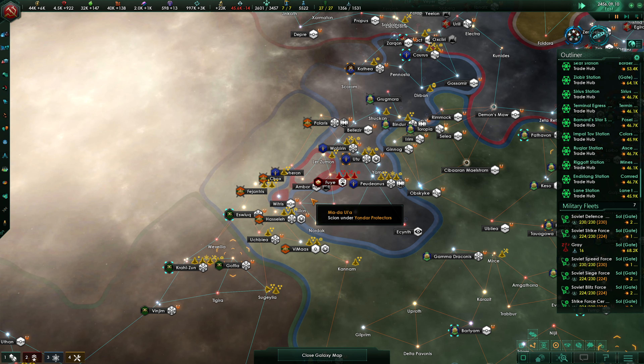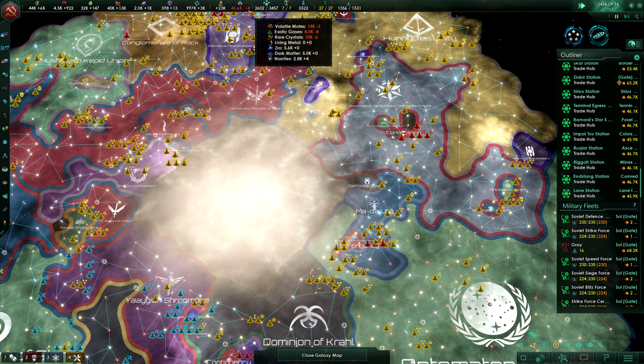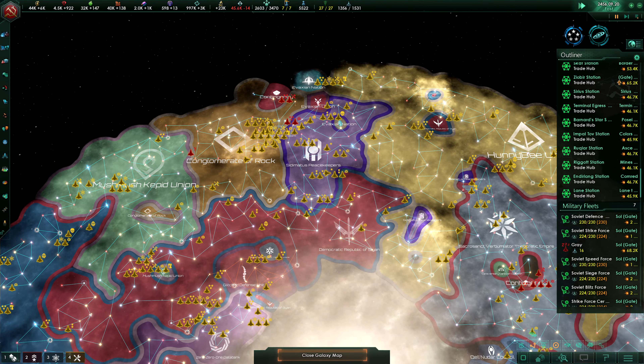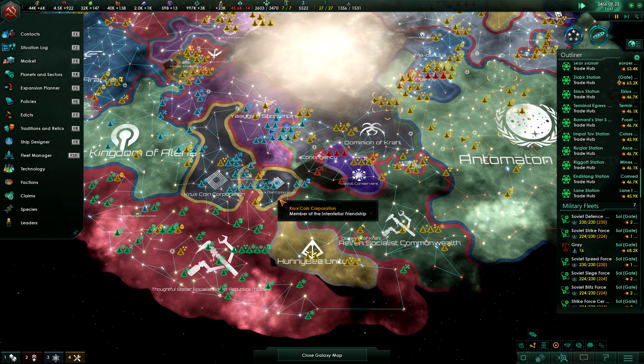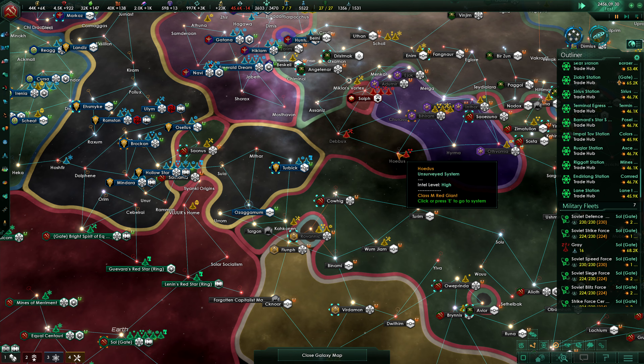And who can dare to stop the contingency? No one. Absolutely no one. At the moment we are absolutely helpless — everyone: the Fallen Empires, the Antomaton Swarm, just about everyone. And look, they are coming. They are coming at us.